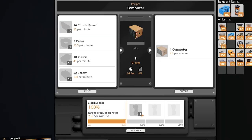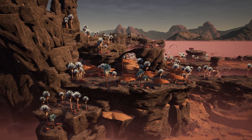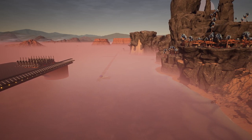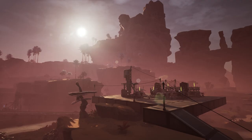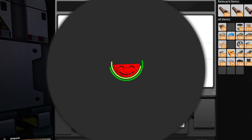Today I want to look at computers. We need to make some circuit boards, get some cables, plastic and screws. I'm thinking we build the computer factory up on this little cliff. We'll bring the plastic from the oil rig to the cliff face, grab iron from nearby for screws, and make circuit boards - which require copper sheets and plastic and are built in the assembler - all in one location.